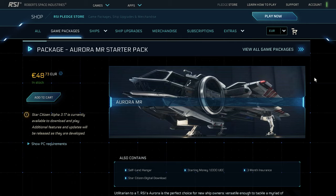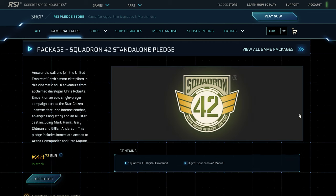Included in every game package is a Star Citizen digital download, your permanent access to the persistent universe, starting money, insurance, and a hangar. If Squadron 42 is also included in the package, you will have the Squadron 42 digital download included.